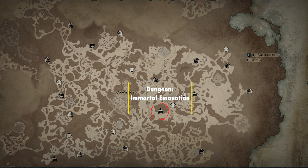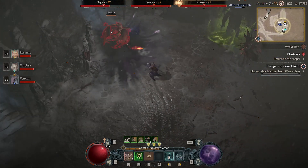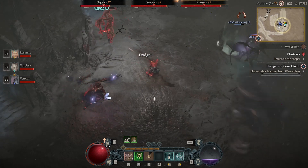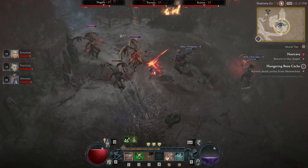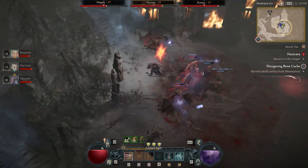Next up we have the Immortal Emanation dungeon, which drops the Mangled aspect. This is a Druid-only resource aspect. When you are struck as a Werebear, you will have a 20% chance to gain a certain amount of spirit, which is also a very good aspect if you haven't grabbed it already.